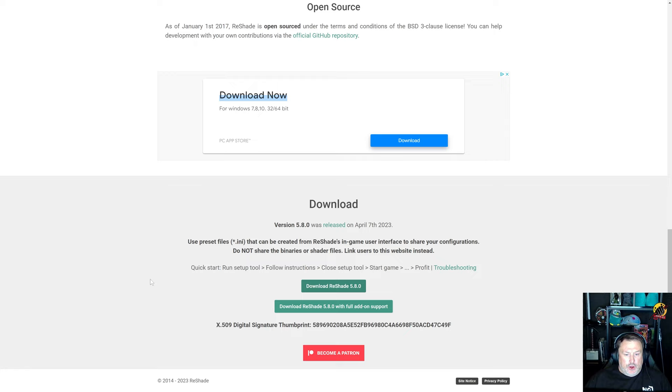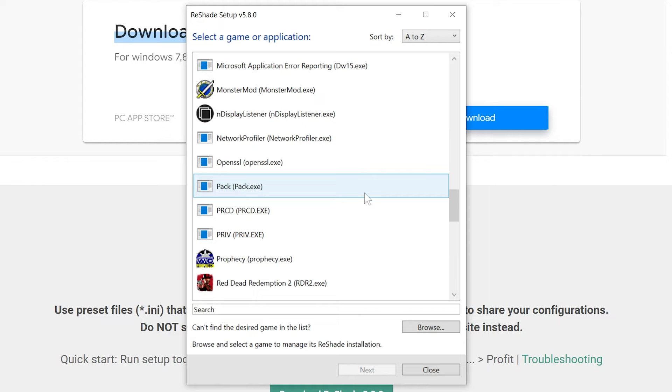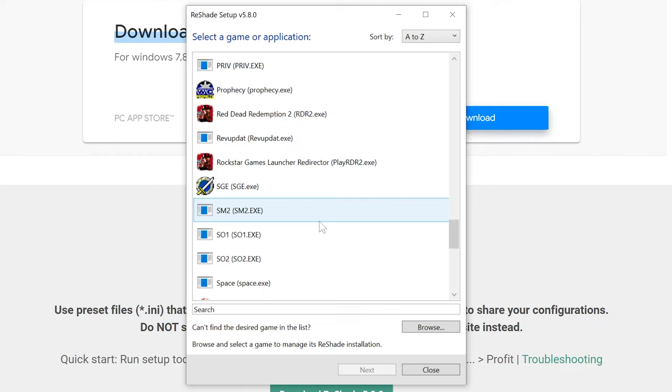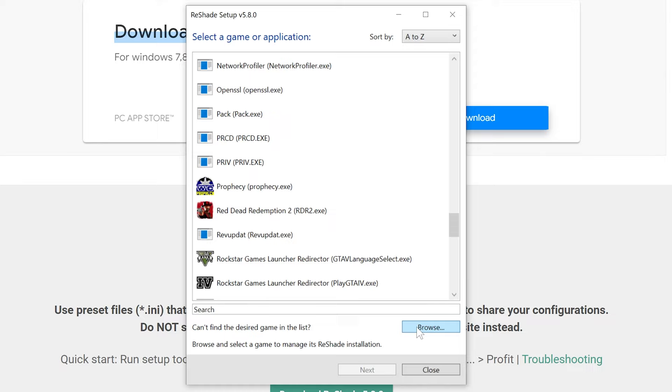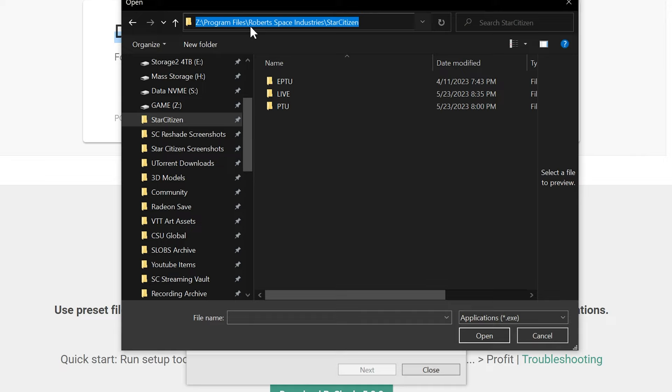All you need here is the 'Download ReShade 5.8.0' link. Click that and it's going to download reshade. Let's click on it and open it — fire it up. Right here you can see it says 'ReShade version 5.8.0, select game application.' Now if you want to use it in a different game feel free, but because Star Citizen is not released it doesn't show up in this list. Star Citizen is not going to show up — you have to click the Browse button at the bottom. Now typically Star Citizen, if you have a basic regular install, it's going to be C drive, Program Files, Roberts Space Industries, Star Citizen.